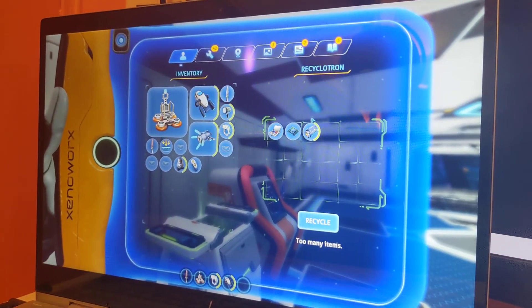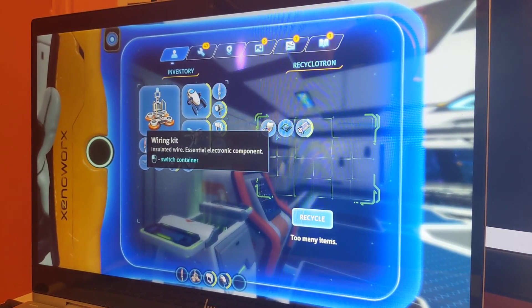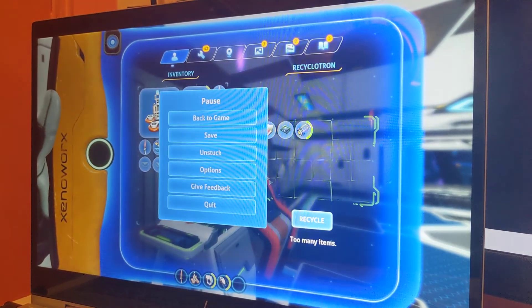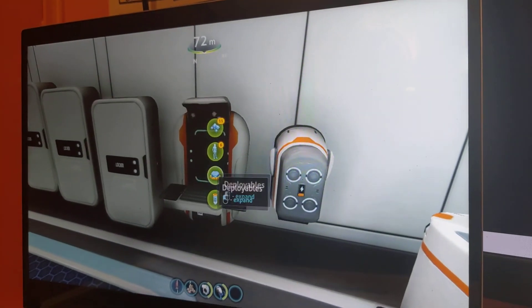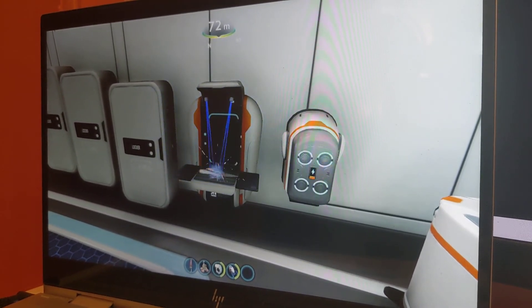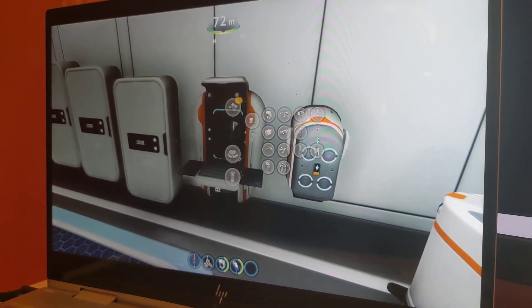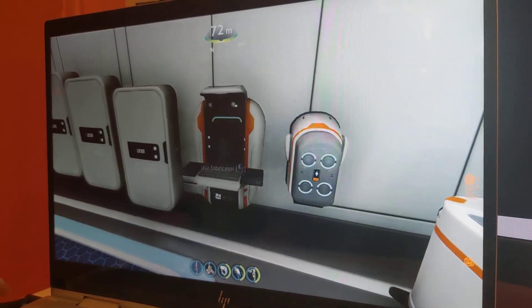That's how I lost my fabricator. Now all I have is a battery, a computer chip, and a wiring kit. And then all I need to do is just go over to this fabricator, go to Tools. Not Survival Life — I already have Survival Life. I need to get a Habitat Builder.